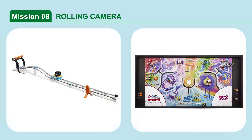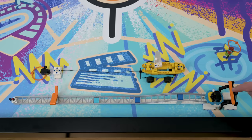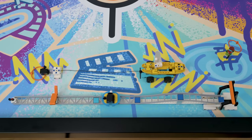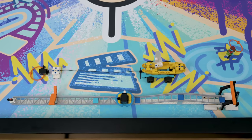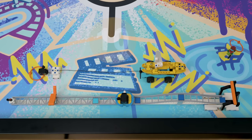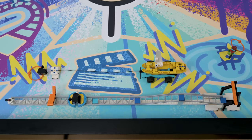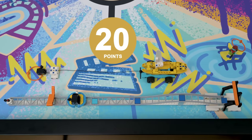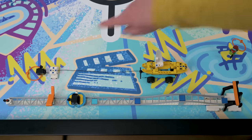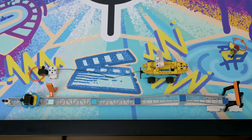Mission 8: Rolling Camera. Release the camera down the track to shoot the movie scene. Score if the rolling camera's white pointer is left of dark blue but right of medium and light blue; or if it is left of dark and medium blue but right of light blue; or if it is left of dark, medium, and light blue.